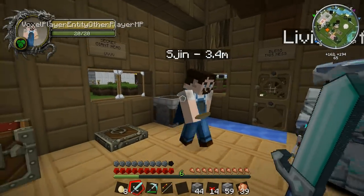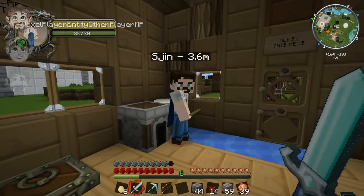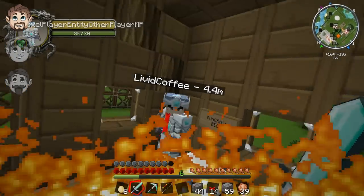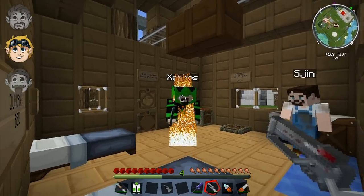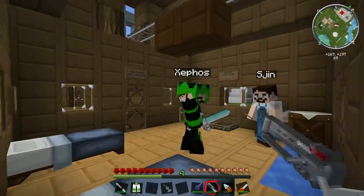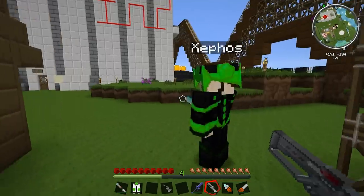I've got this little mod called Damage Indicators, so I can mouse over you guys and when I hit you — test it on him. Ow! So as you can see, Damage Indicators. It's good. You're healing again — I can see little green ones.